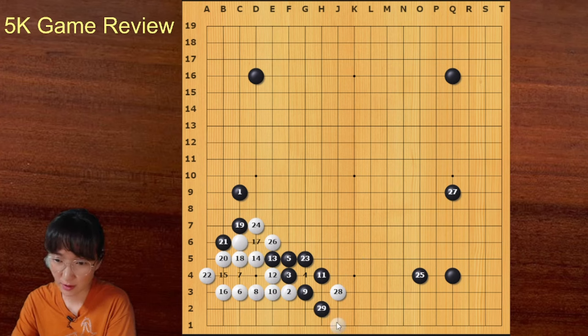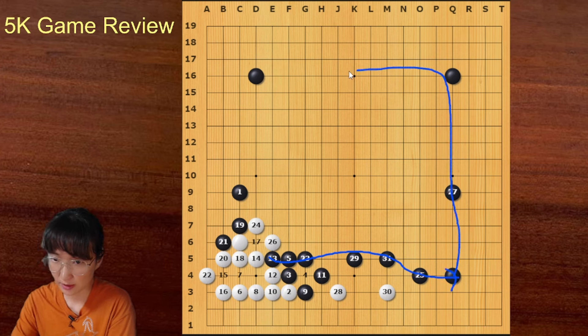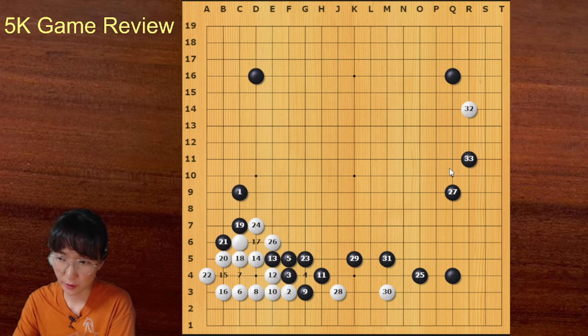You don't need to cut this off — you can just connect your stones. The meaning of connecting your stones is like this: this is how you can play a handicap game. If white goes here, this is small; you can go here. White should invade this side, then you can attack this stone. This is how you run your handicap game — this is very ideal for black.